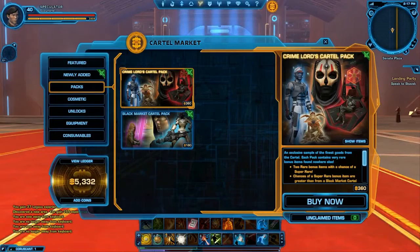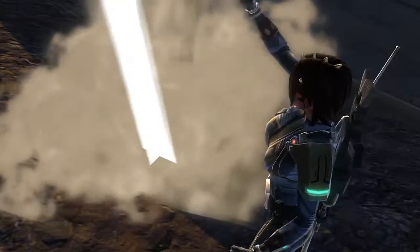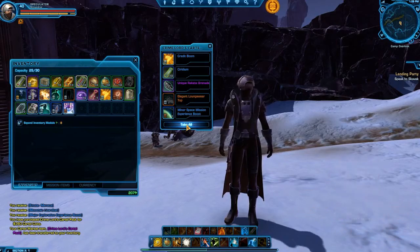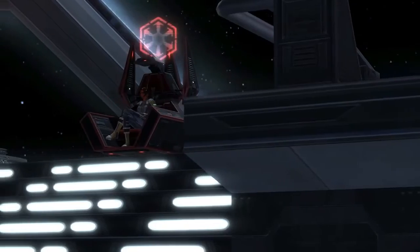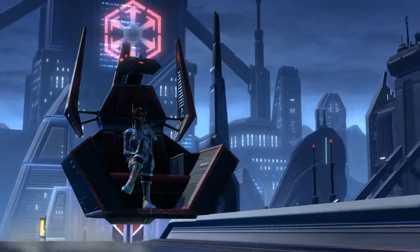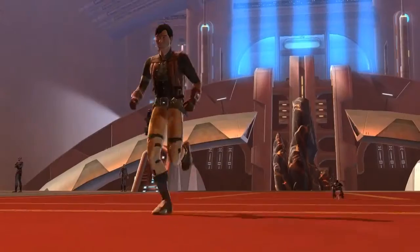In particular, we're excited about our new cartel packs. When we launch free-to-play, there will be two varieties of cartel packs at two different price points, and you get the opportunity to win super unique items. Specifically, you're going to see items like our Sith Meditation Throne, available in the Crime Lords Cartel Pack, along with the ever-popular Kowakian Monkey Lizard, a fantastic pet you'll be able to get.